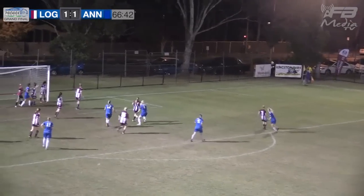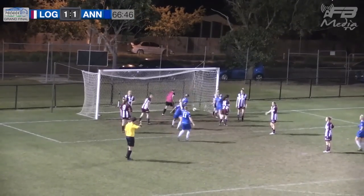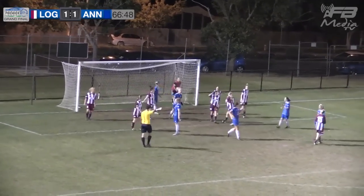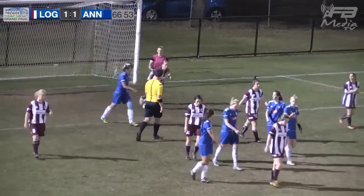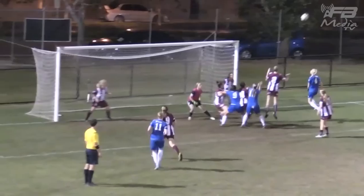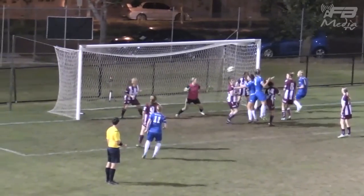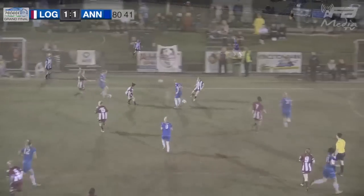Another corner for Annerley — what can they make of this one? It's a GOAL! Deegan again! The referee's called it back — it's a free kick to Logan. It looks like hands on Foreshore's shoulders — obstruction. That's a free kick.